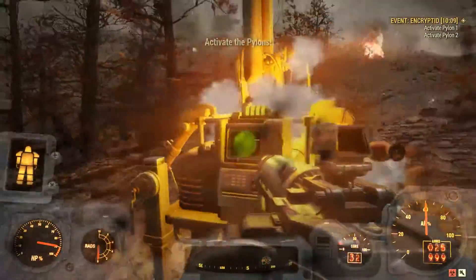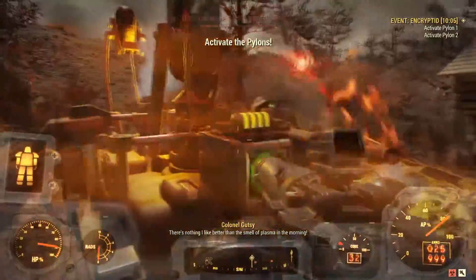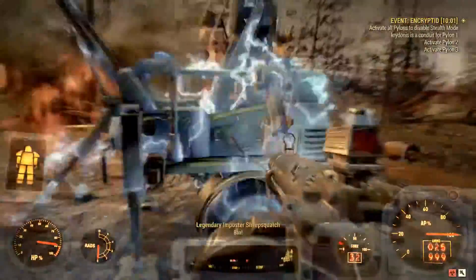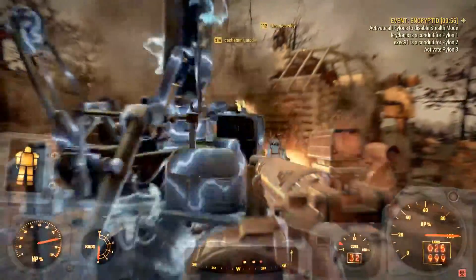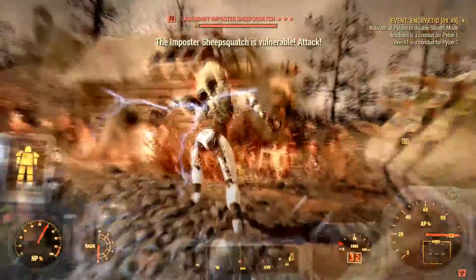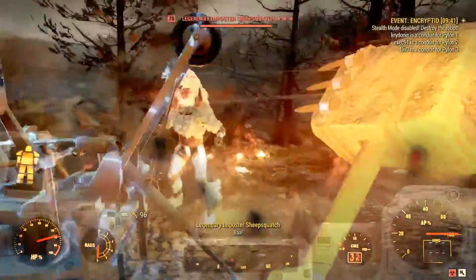I'm doing this video because a lot of people have had issues trying to kill this thing. You can see in the background I'm fighting it at the moment. What everyone seems to be ignoring is that you need to activate these pylons. If you don't, the imposter is going to stay essentially invisible — although that doesn't do much good for him because he's got a giant glowing face — but he's also going to be pretty much invulnerable.